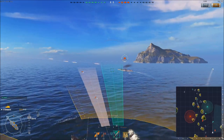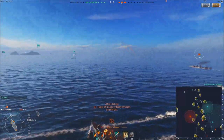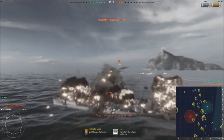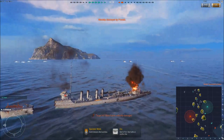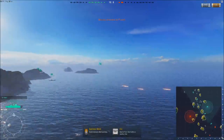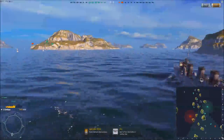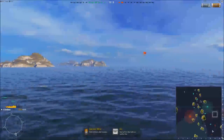First salvo of torpedoes is in the water and they're going to hit in about 10 seconds. The Chikuma is trying to turn and it's probably going to manage to outturn these torpedoes. Doing a bit of damage but not enough, and I'm losing a ton of hit points. Let's try to get another salvo of torpedoes in the water as fast as possible — but all of the torpedoes missed. My bow is completely blown off. We are winning 10 to 6, but I haven't done a lot of damage with my little destroyer.